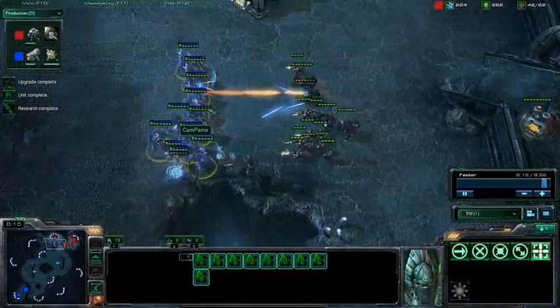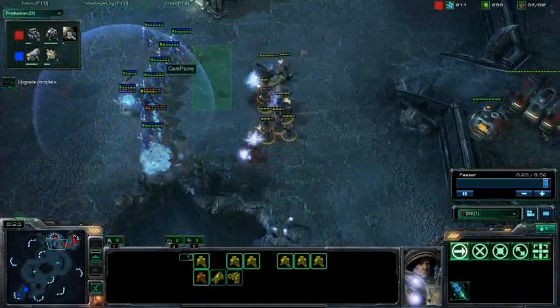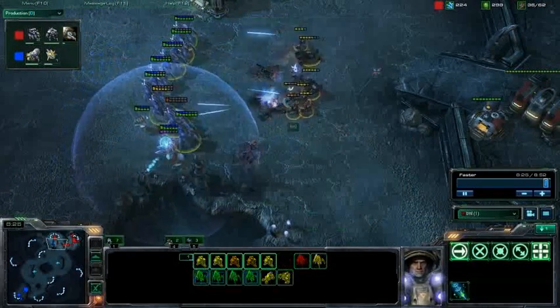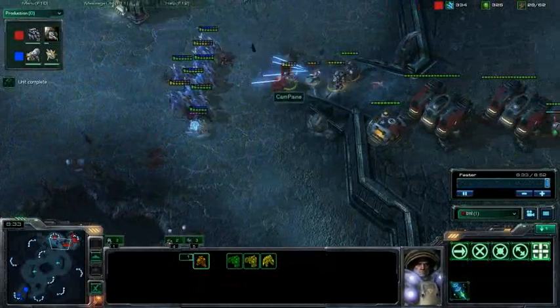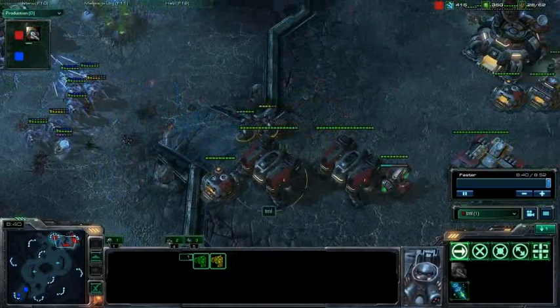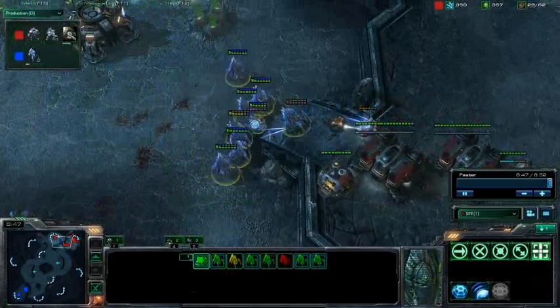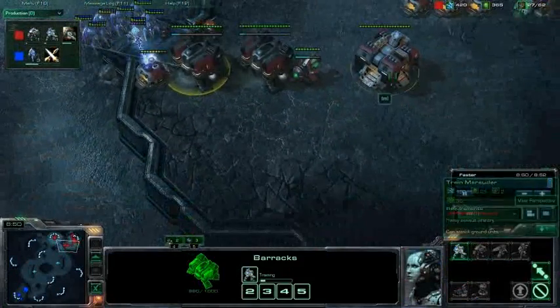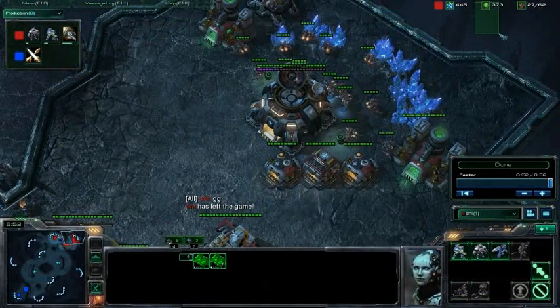And there's the attack coming — ten Stalkers, a Sentry, and a Zealot. Run! You don't have nearly enough to take that. You should not have even tried to attack that, and going for futile macro at the end... This game was lost way before this battle even happened. Still no tech lab on either of these producing structures. You have 400 gas unused.